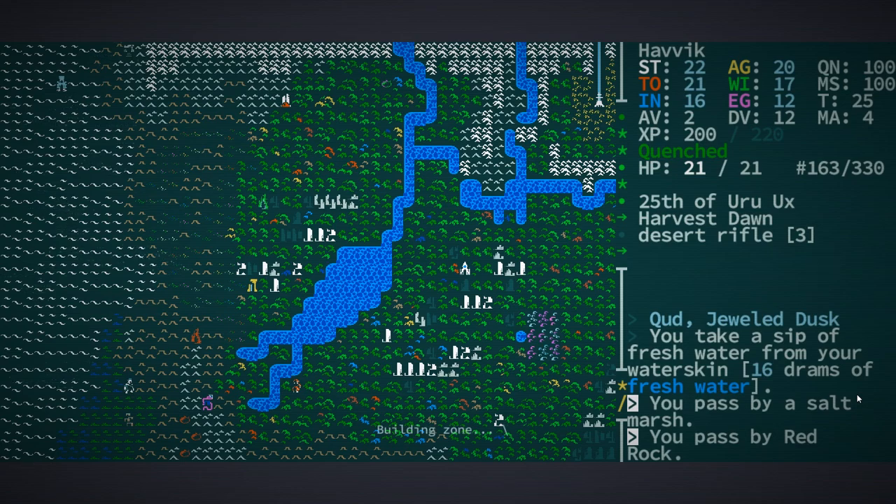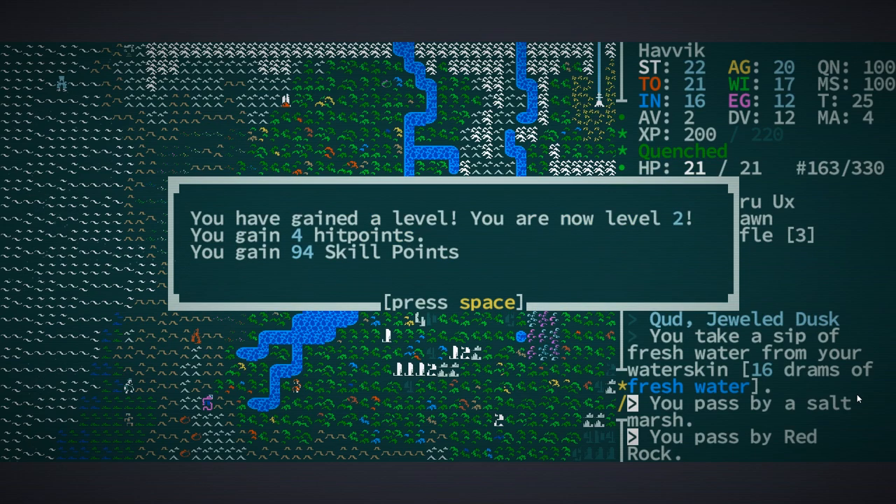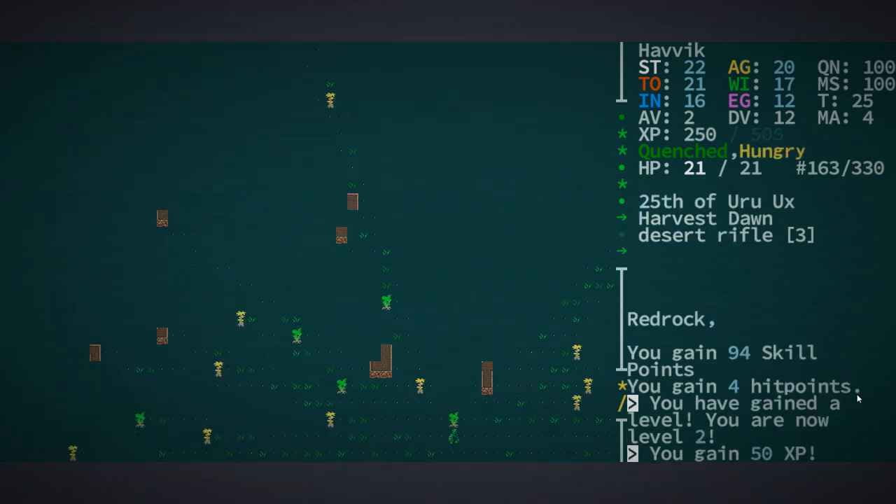We pass by the Salt March and hit plus. You have finished the step 'Travel to Red Rock' of the quest 'What's Eating the Water Vine?' You receive 50 experience. Lucky us. And in turn, we were so close to leveling that just arriving at Red Rock — the journey itself pushed us to level two. We gained four hit points and gained 94 skill points. Useful, but not anything we need right now.